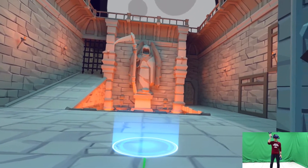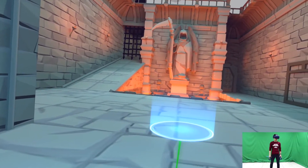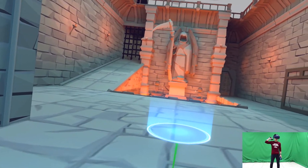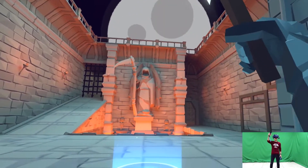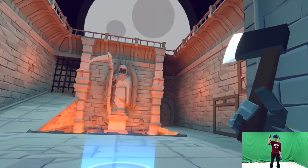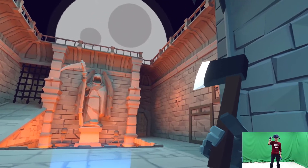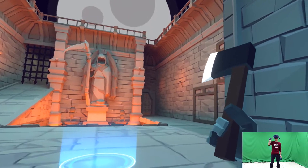Now, how can we throw out the axe? It's just like this. Take your weapon and raise your hand to the position like me, then once you release the grip button, the axe will be thrown out. At this time you must swing your handle to control the direction.